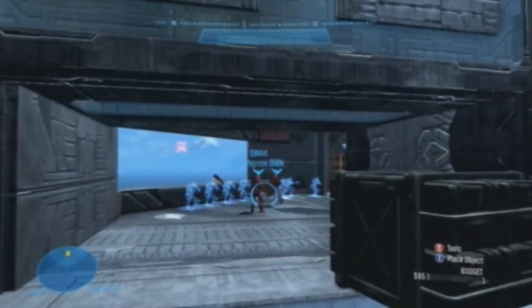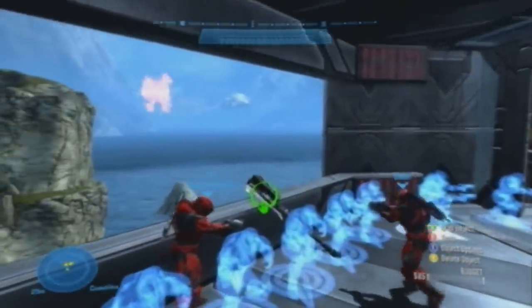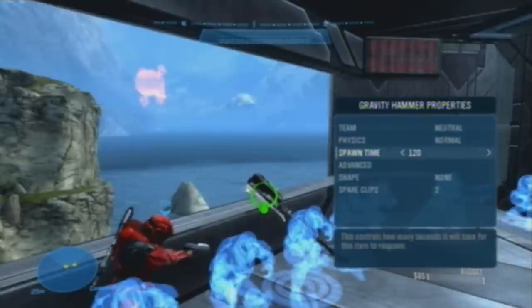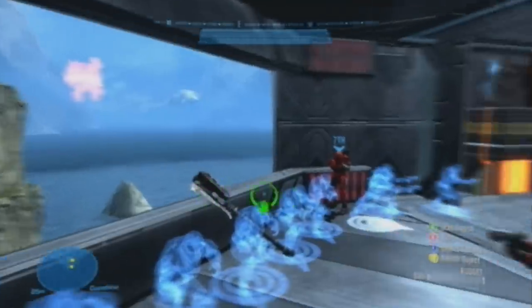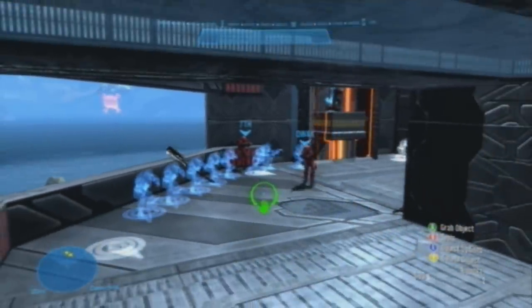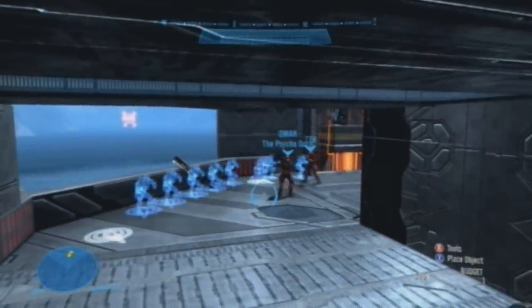This is the blue team initial spawn in symmetrical games. The gravity hammer does not spawn at the start of the game — it spawns 1 minute 20 seconds in, so it won't spawn until 2 minutes into the game. At that point, blue team is well away from there, and the map has dynamic spawns so anyone can spawn here. So no one gets an advantage.